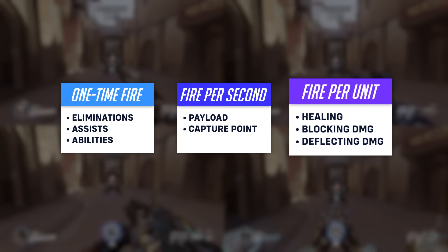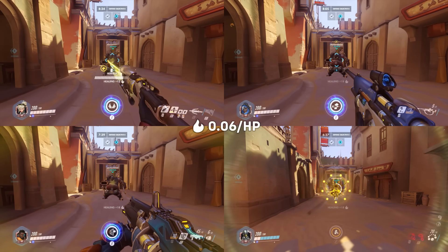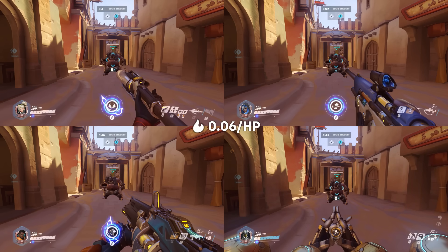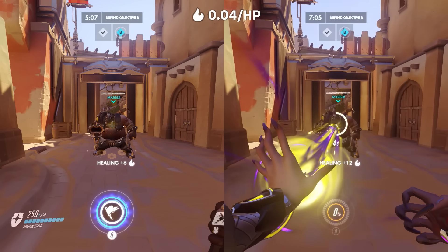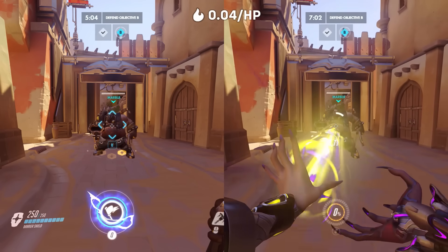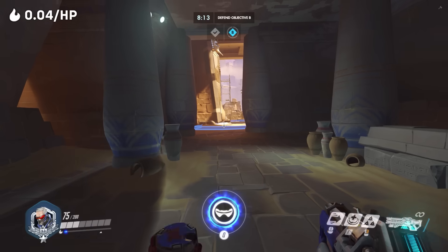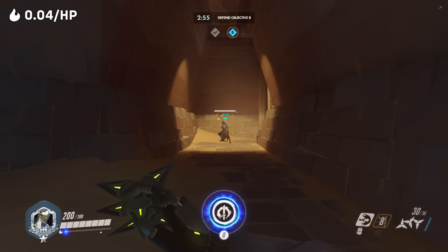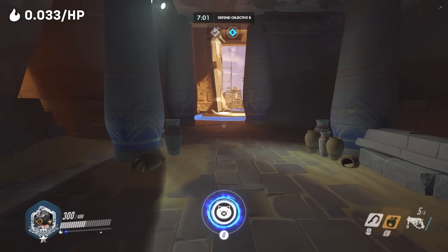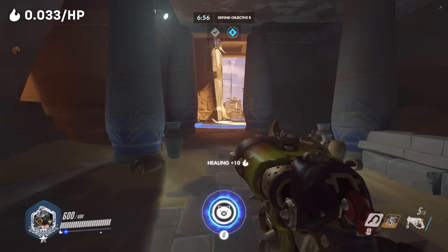The remaining methods of gaining fire are measured per unit, such as healing. Support heroes earn 0.06 fire for every 1 HP healed, except for two heroes: Brigitte and Moira earn 0.04 fire per HP healed, a 33% reduction compared to other supports. Non-support heroes can also earn fire for healing — Bastion, Soldier, Mei, Sombra, Reaper, and Genji all get 0.04 fire for every 1 HP healed. Roadhog earns slightly less than everybody else, at 0.033 fire for every HP healed.